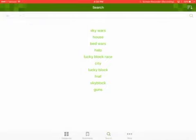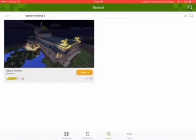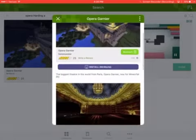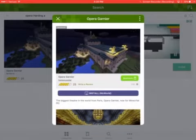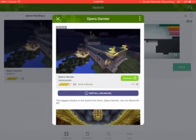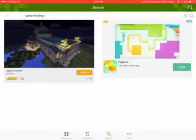You can change it to McWorld or McPack. This theater is from Paris, so if you're from Paris you might know this. It's spelled Minecraft wrong, but that's okay. Then you press install, make world, and then it will go straight to your Minecraft PE. Press copy to Minecraft PE, and then it goes straight to Minecraft PE. It's just a one-click and then you have your map. So thanks for watching. This is PinkstarGamer66, and I'll see you later. Bye-bye.